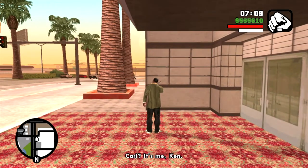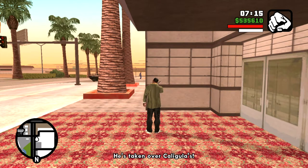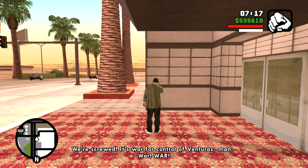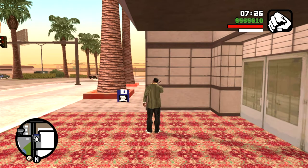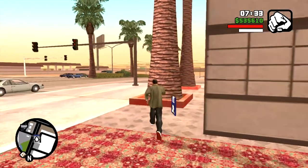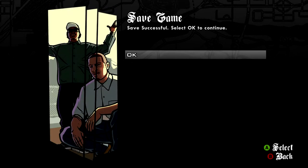Hello? Carl, it's me, Ken. The Leone family has made their move. Salvatore's here — he's taken over Caligula's. We're screwed. It's war for control of Venturas, man. War. There's word of some triad visitors, something that should keep them busy. I'm calling from the bathroom, I gotta go. Salvatore Leone has taken over Caligula's and now this mission is the first mob mission that Salvatore gives to CJ.